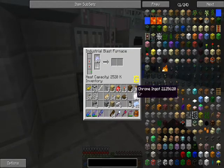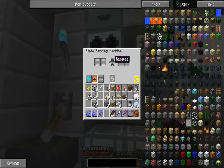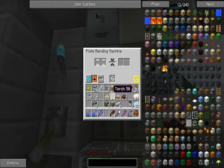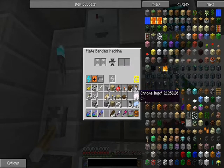Let's grab this aluminum out of here and see how the plate bending machine works. If I'm making two different plates I should keep them separate - that's what that button does. This controls it with a redstone current, this moves it in automatically, and here's the recipe list. Just make me 16 chrome plates - that's all.